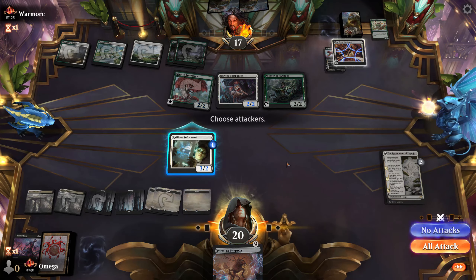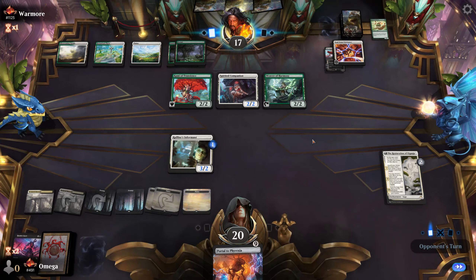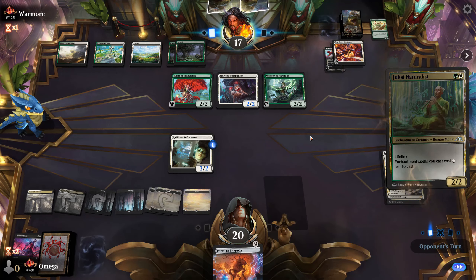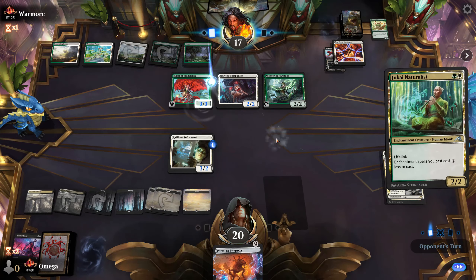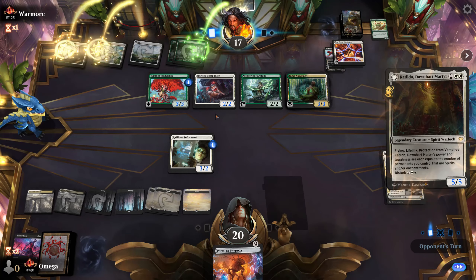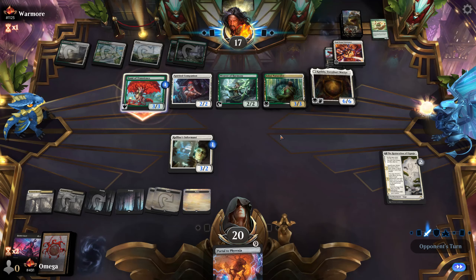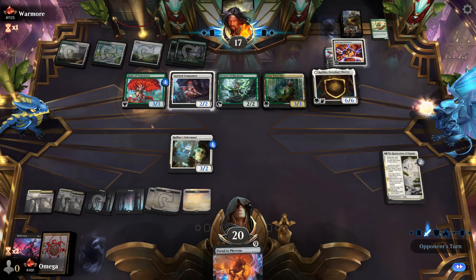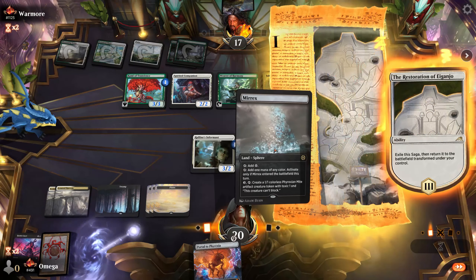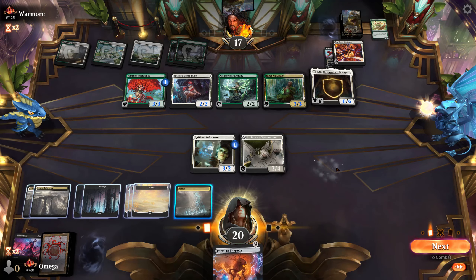Here we are — a bit scary but we're at seven mana already. We'll have Restoration, we have one good draw hopefully from the top, and we're at 20. He cannot really attack well. Katilda is a scary thing — that might be our doom. He doesn't have great attacks; he probably should attack with everything honestly. We are one mana short on Portal.